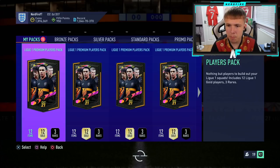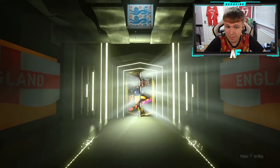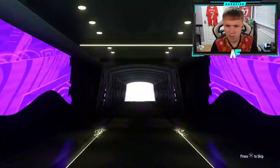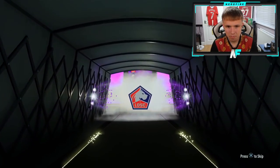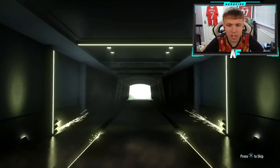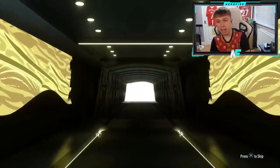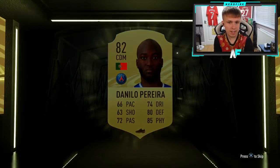Here we go — 15 league premium packs. Can we see a blue? That is the question. Kicking off with a walkout. League pack number two — walkout — that's Jonathan David, a hero card! We'll take it. Number three — not even a boards. Come on. Blue, blue, blue — surely we can see one blue from 15. We haven't even seen a normal boards yet apart from David.